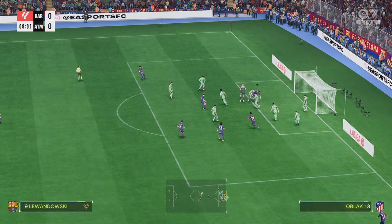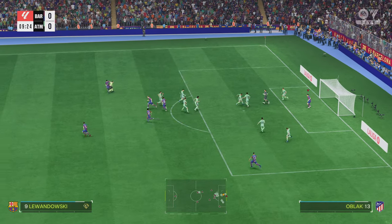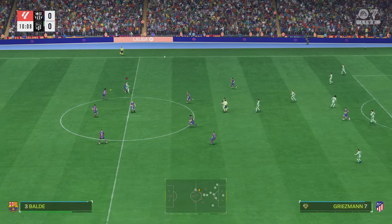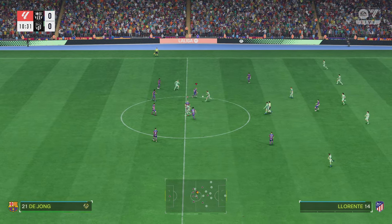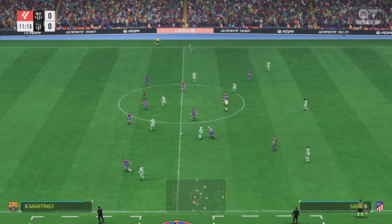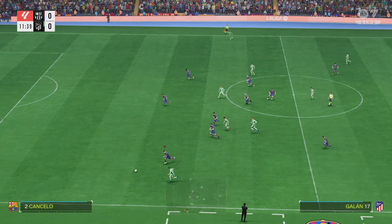Here's how Atletico Madrid line up. Jan Oblak is in goal. Stefan Savić plays alongside Mario Hermoso in the centre-back positions. Marcos Llorente plays alongside Koke in the centre of midfield, and in attack Antoine Griezmann plays alongside Morata.